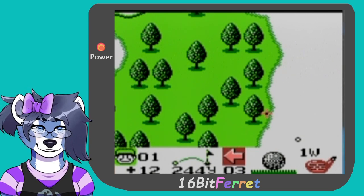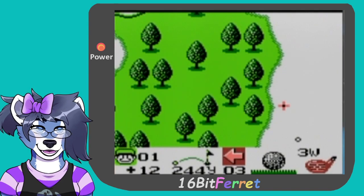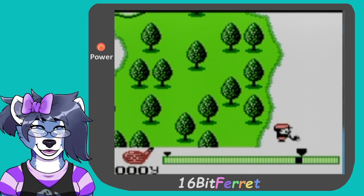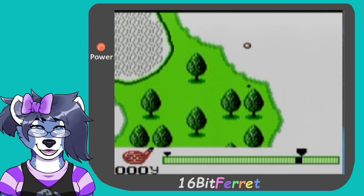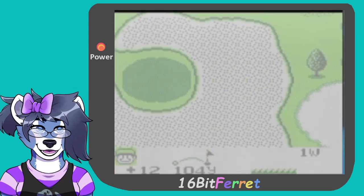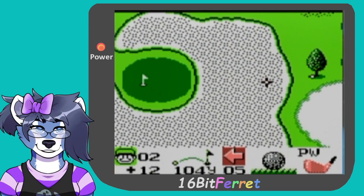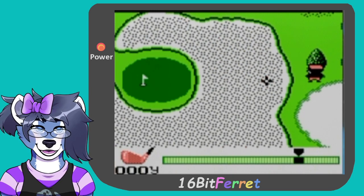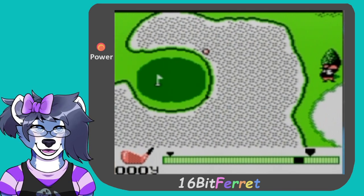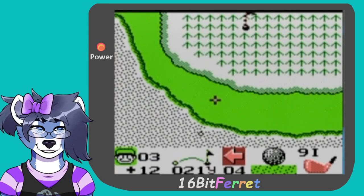So we're gonna go boop, right about there, should be good. Over that and into a tree. We're gonna drop down to a nine iron — that bar should do the trick. Close. Look at us being pretty decent with this still.